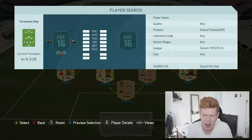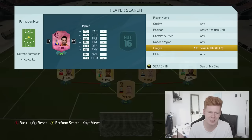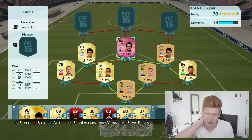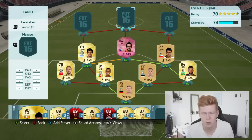Moving on to the centre mid, we have got the pink Pjanic at Juventus. This card is exactly the same as the normal 84 Juventus Pjanic, but he is pink. If he gets the vote to be in the final 11 for the footies, he will get an upgraded card with a gold plate on it. It cost me around 15,000 to 20,000 coins, so he's going to play as good as his normal card — I'm not expecting anything extra.